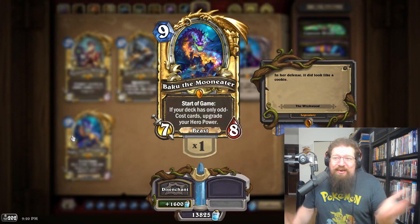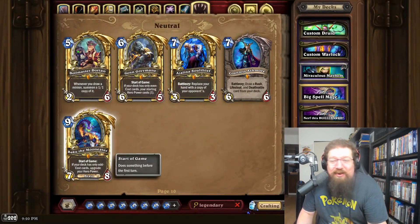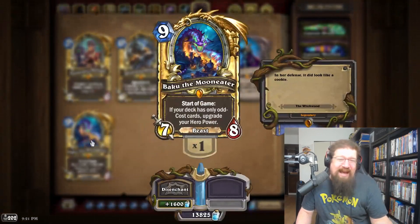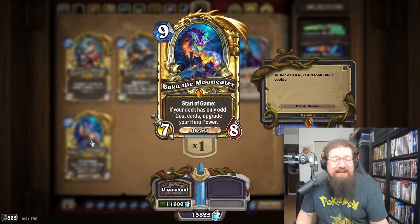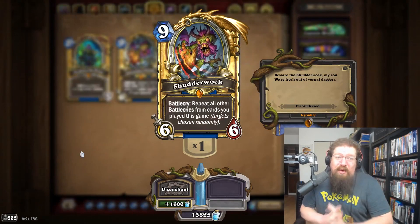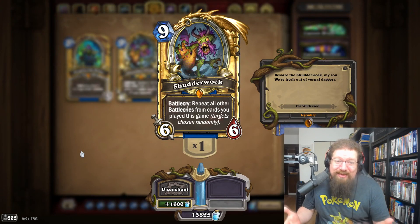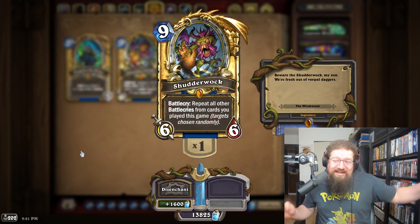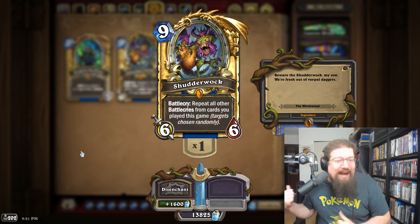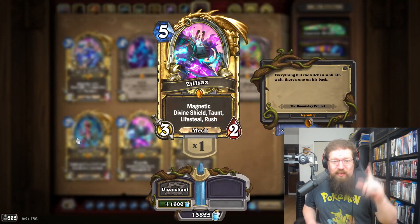For The Witchwood, Baku and Genn — both diamond. I mean, that was the Witchwood — all about those odd/even power cards. They were ridiculous, too good, but how can you argue about making them diamond? They still see play today in Wild and I'd be down for that. But you could also make a big argument for Shudderwock — that diamond value — imagine a full board of diamond Shudderwocks. I'm switching my vote — let's go with diamond Shudderwock.